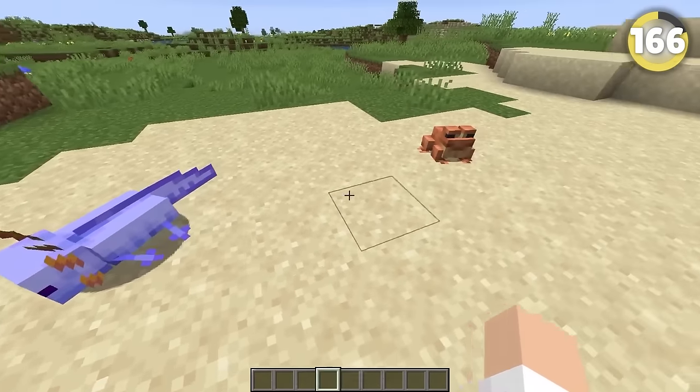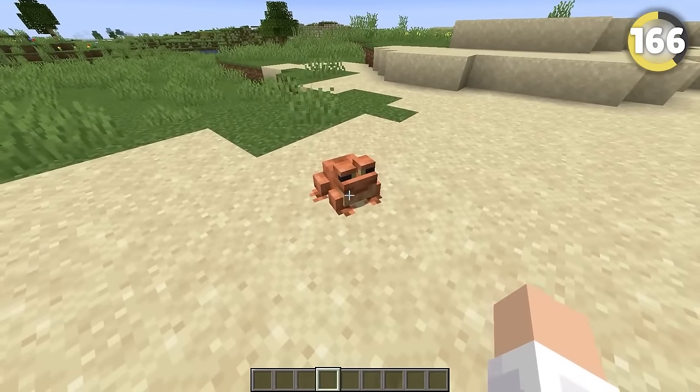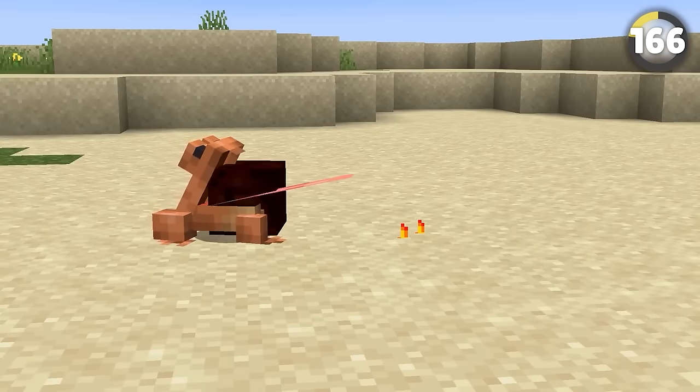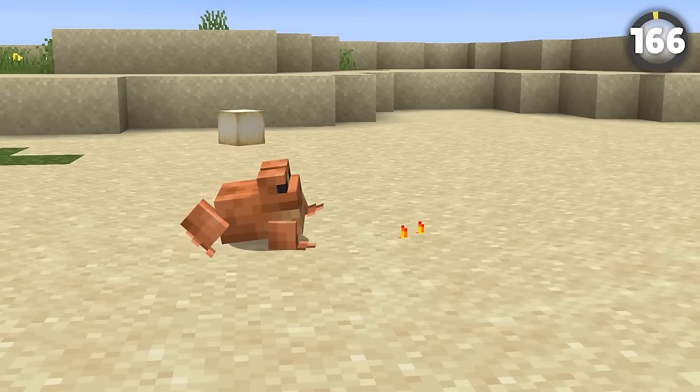The only thing I like more than axolotls has to be the frogs added in 1.19. I just wanted to show you what their eating animation looks like in slow motion. That's it — that's the fact.